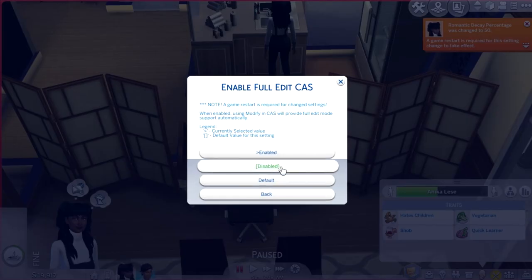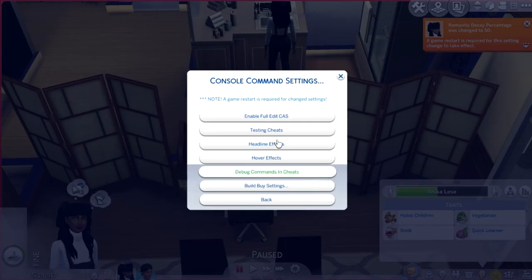When toddlers first came out I was like, I want thousands and thousands of toddlers in my town — and look what happened. Look how many step-half-whatever siblings this sim has — like over ten. So the essence of the story is: be careful and know how to control the MC Command Center mod.